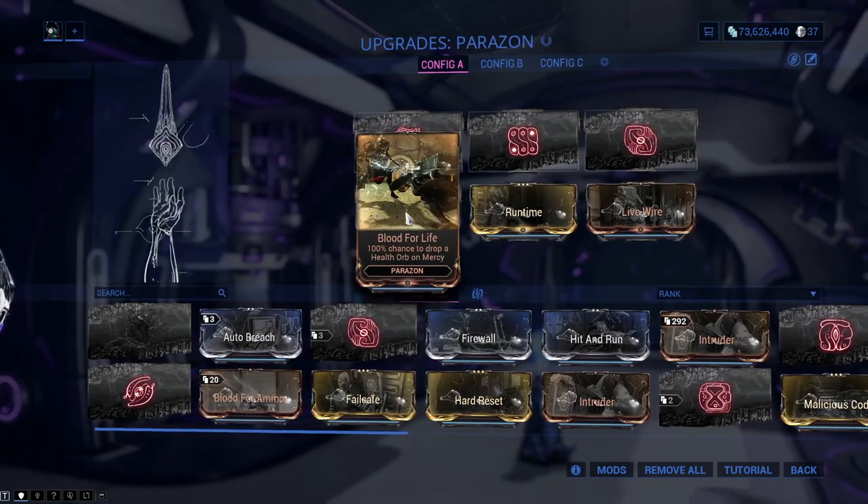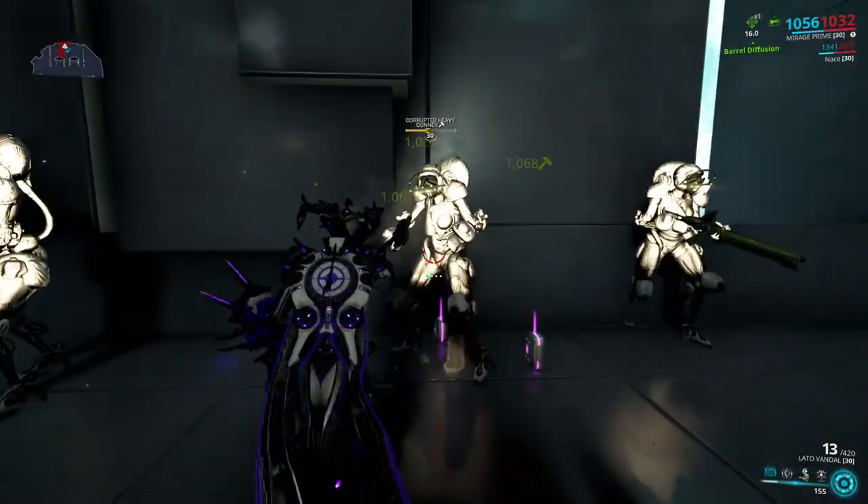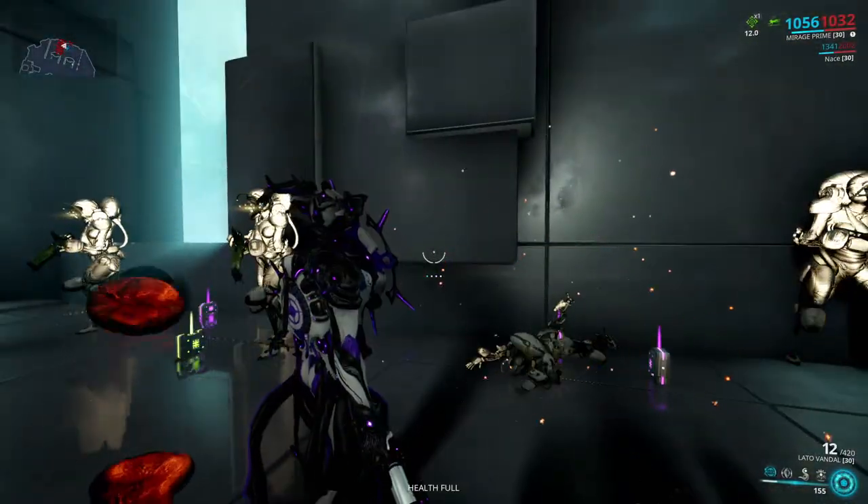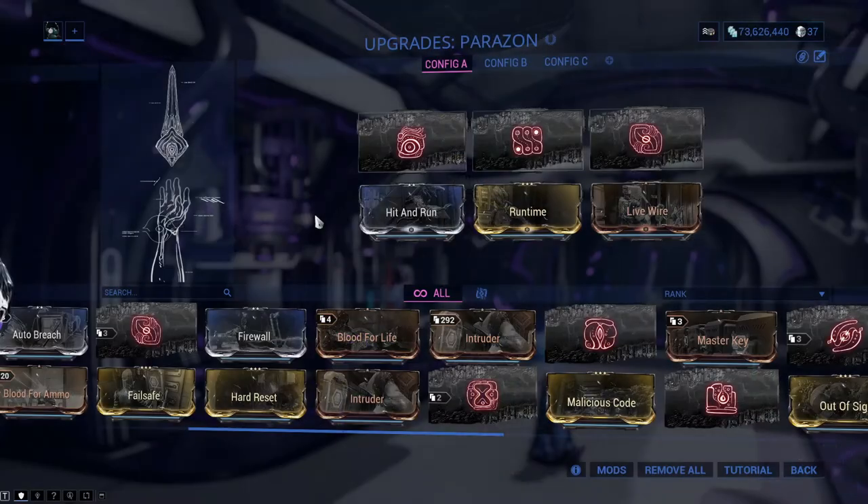Blood for Life is obtainable from Counselor Vay Hek with a 38% drop chance, so quite high. What it does is give a 100% drop chance of a health orb on a mercy kill. I myself would only put this one on if I had nothing else.